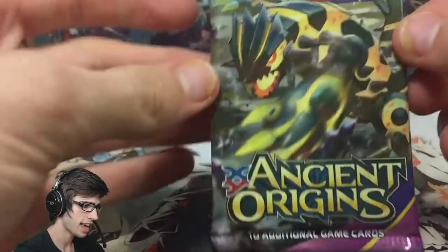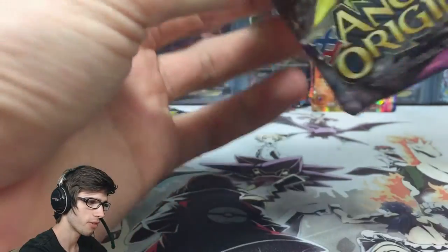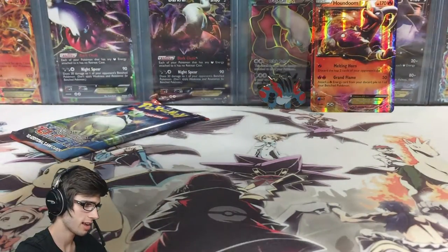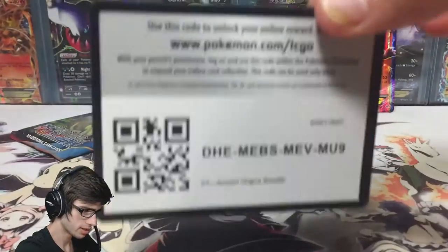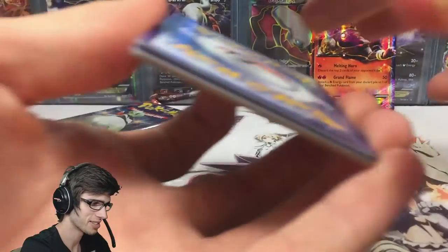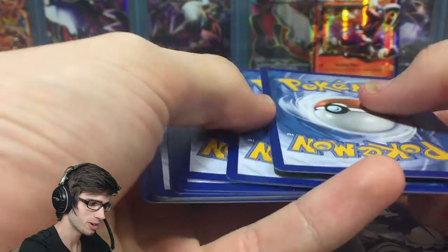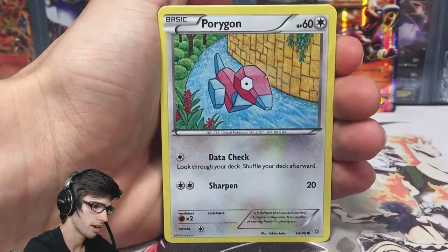Let's get into this Ancient Origins pack. In Ancient Origins I'm still hunting for a Lugia Full Art, and I think there's a couple of others as well. Hopefully we can get something nice from this one as well. Try not to get too greedy after pulling an Ultra Rare already, but you never know. These blister packs are just absolutely random.